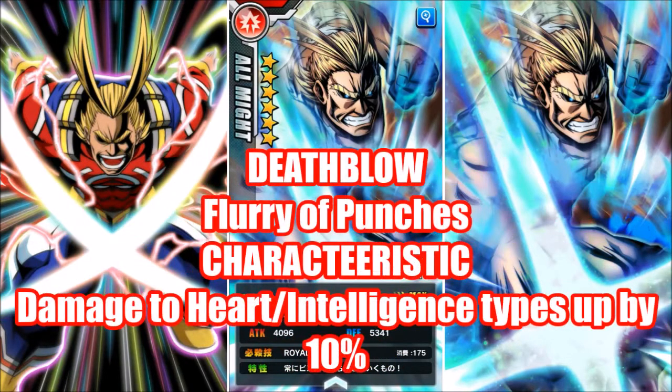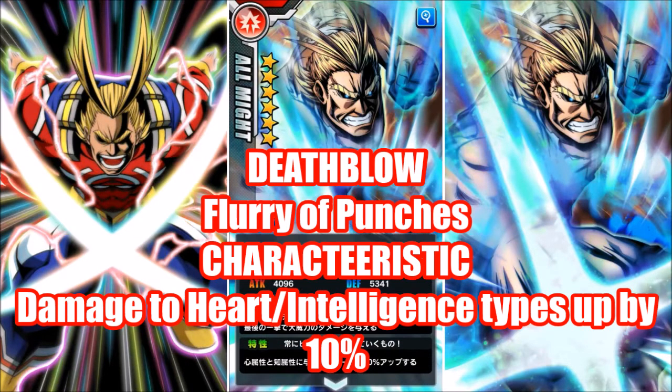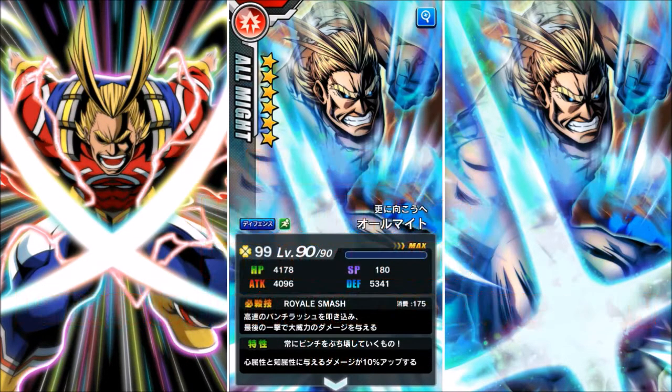And then we have the last one, Battle Royale All Might, who is the one from the USJ attack. His attack is Royale Smash, and his attribute targets heart and intelligence enemies — he does 10% more damage to them. You guys should know the triangle: red beats green, green beats blue, blue beats red. Normally you have purple and yellow who just beat each other, but he comes in and says, 'I'm going to beat you both up.'